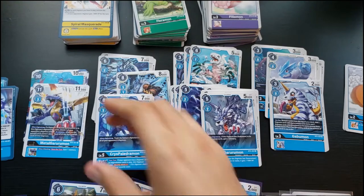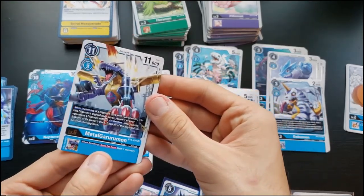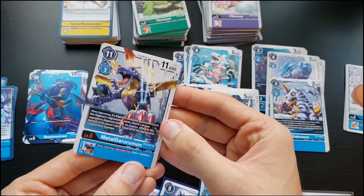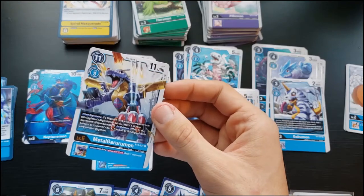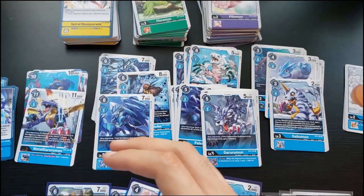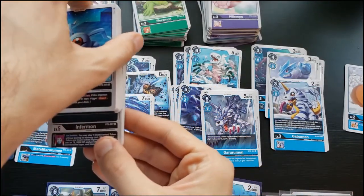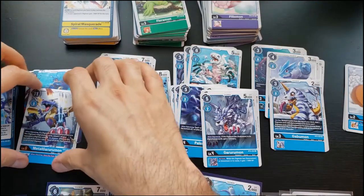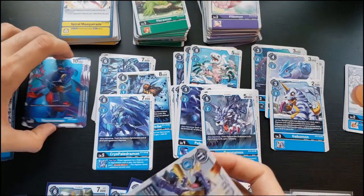MetalGarurumon has an inherited effect: gain a memory when attacking, once per turn — really great. It has a Garurumon in the digivolution cards. On digivolving, return an opponent's Digimon with an on-deletion effect to the bottom of their deck — removing that deletion ability. This was clearly made to counter Infermon's on-deletion effect, so you're not deleted, you're just gone with no tokens.